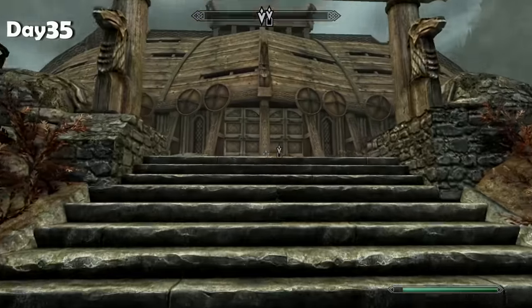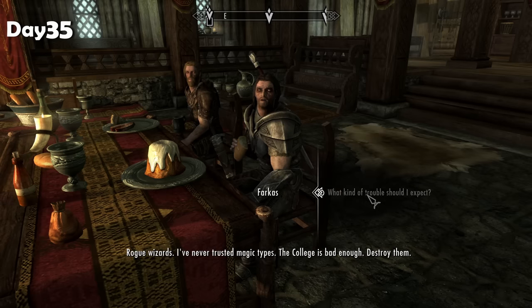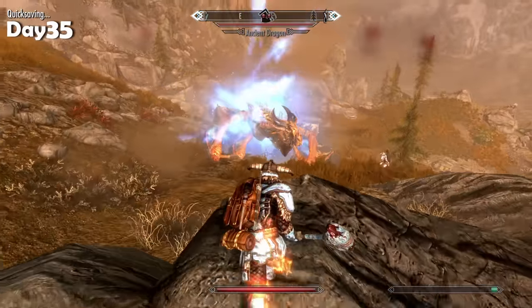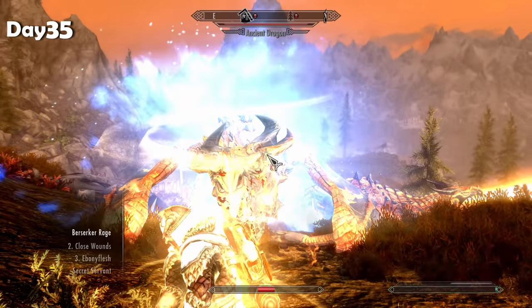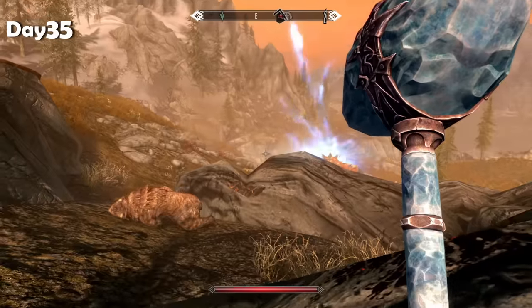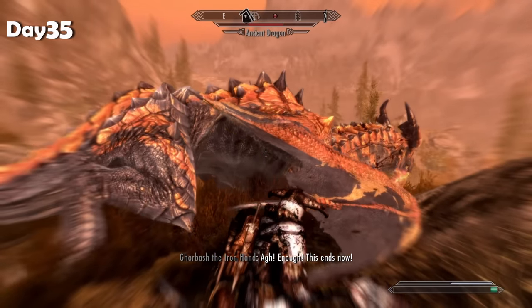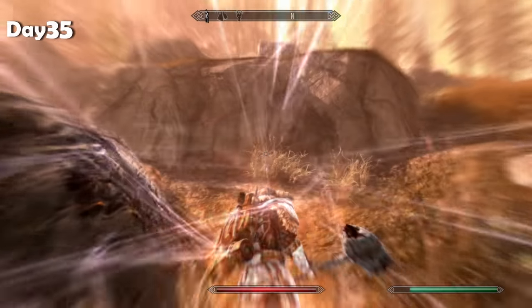We're heading back to Jorrvaskr to continue with the Companions' work. There are some mages getting up to no good not far from Whiterun and Farkas wants me to destroy them. On the way, I bumped into not one but two ancient dragons. I used Dragonrend to get them to land and they kicked the crap out of me. Second attempt I popped a two-handed potion and used Berserker's Rage — killing both dragons in three hits apiece. Ate their souls and moved on. At the mages' location, there are lots of ghosts telling me they're being forced to attack me. Found a trap ahead with an empty chest and a word of power. I got trapped by a mage, picked my way out, and smashed his head in. Returned to Farkas with the good news.